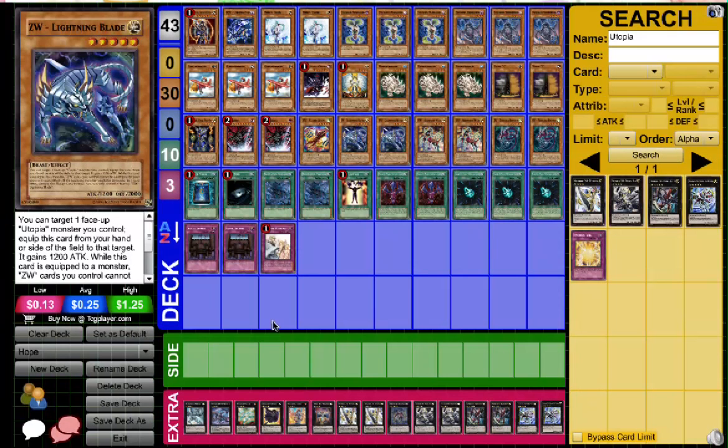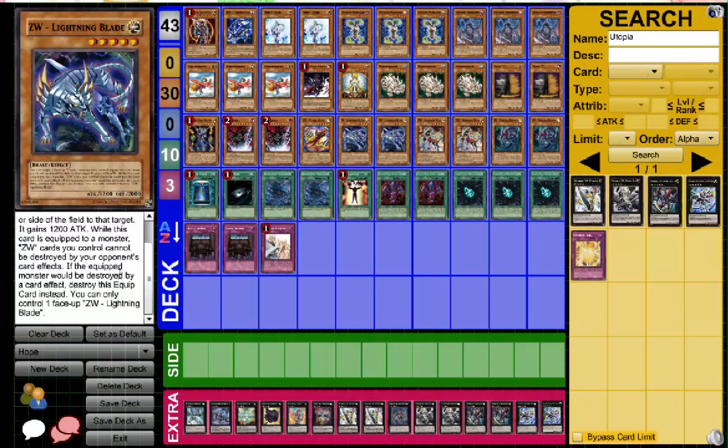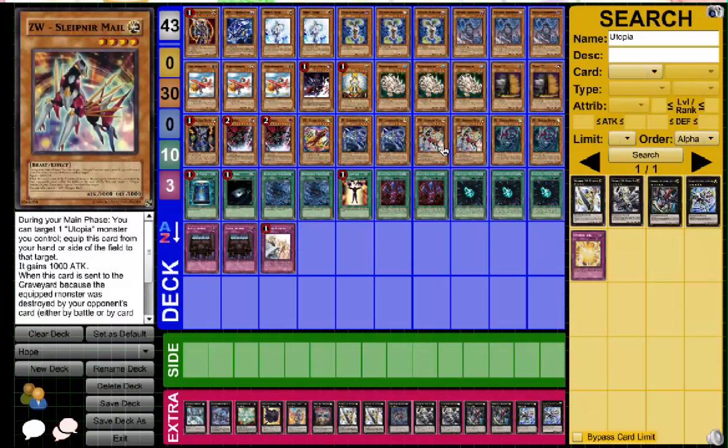Double Tornadobringer — this makes Hope gain 1,200 attack, and ZW weapons can't be destroyed by card effects, so they can't MST a ZW weapon or something like that. Double Slamper Mail — it gives the card an extra attack. It's level 4, so you can use it to make Hope, which I've done before.